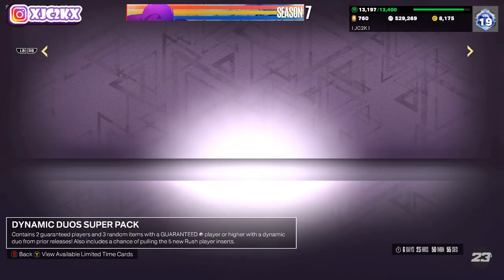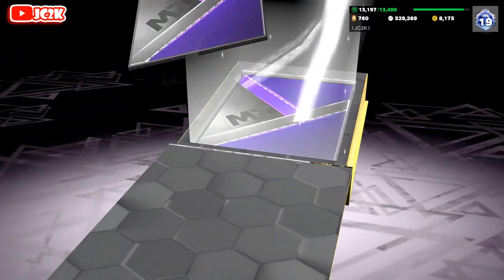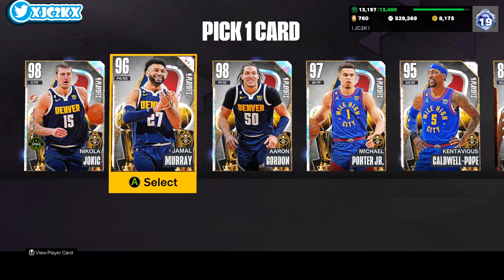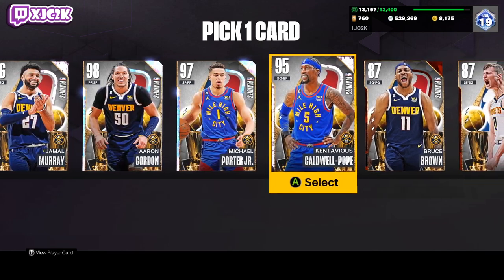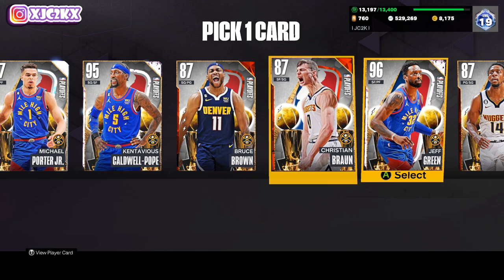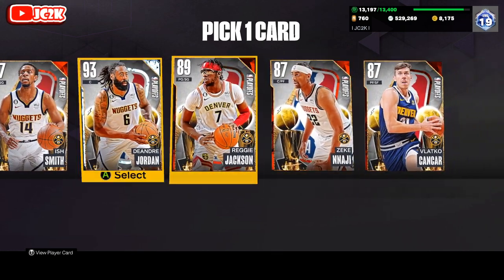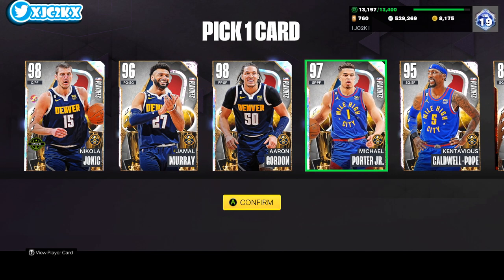I would probably recommend you choose Jokic since he does have an Invincible card. But all the other players now have Evos to reach Dark Matter: Jamal Murray and Aaron Gordon already had Dark Matter Evos, Michael Porter Jr. got one, Kentavious Caldwell-Pope got one, Bruce Brown already had one, Christian Braun and Jeff Green both got ones as well. Personally I'm going to go with Michael Porter Jr. — he's a six-foot-ten small forward and I think he could be really good.